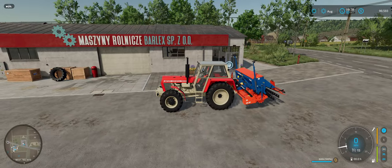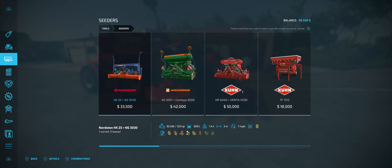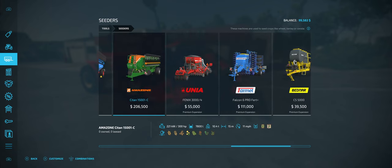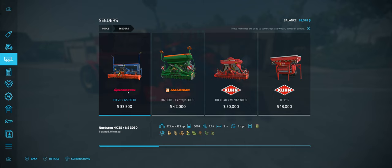Some of these seeders — if they have two compartments — you get both seed and fertilizer, so you can do fertilizing while you're seeding with this one. Same with that one, not with this one, not with this one, yes with this one. So you've got to look at each one when you go to buy a new one. This game has lots of different crops, and one seeder does not cover them all. Different seeders plant different things. Our seeder specifically does wheat, barley, oats, canola, soybeans, sorghum, oil seed radish, and grass.